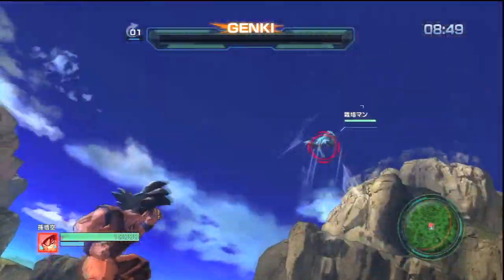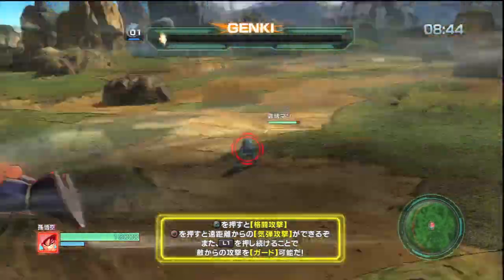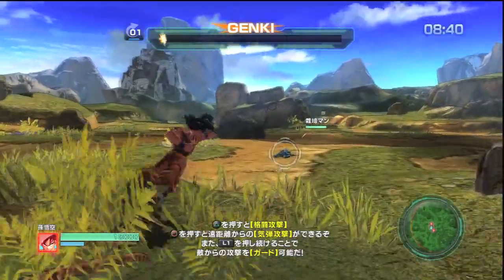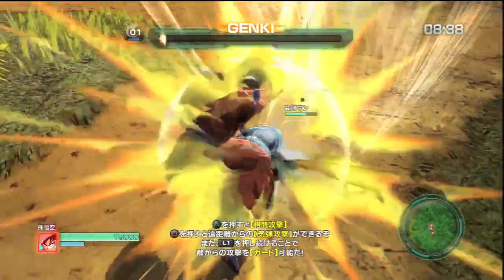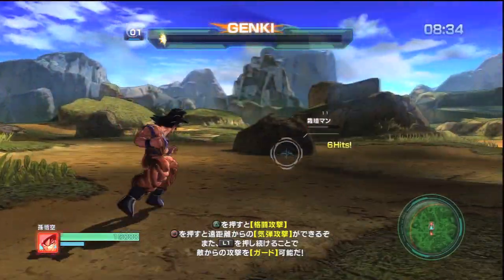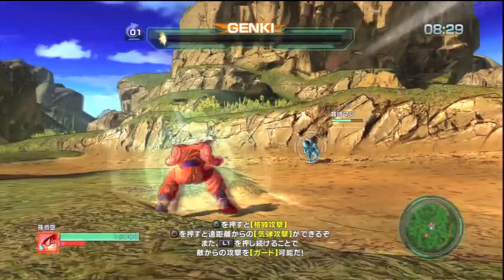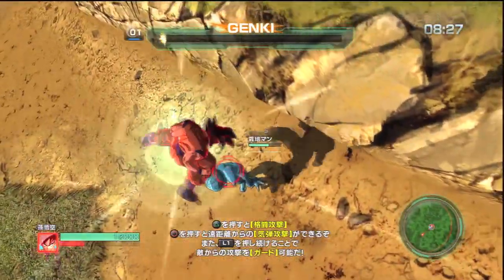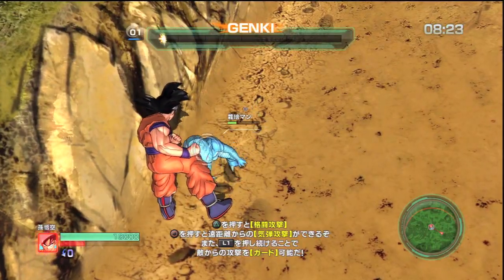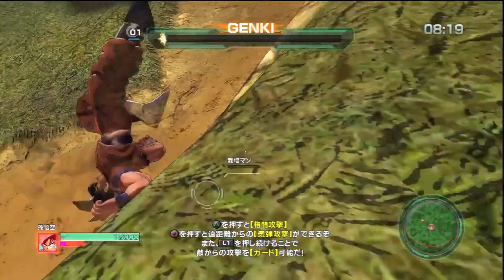You have two basic combat controls: hitting the Triangle button is your melee attack and hitting the Circle button is your ki attack. If you combine them with the L1 button you do stronger versions of the attack. For example, L1 + Circle does the Kamehameha, versus L1 + Triangle which does a dashing punch attack that you can chain into a meteor combo. He was next to the wall so it didn't work perfectly there, but we'll try it again in a moment.